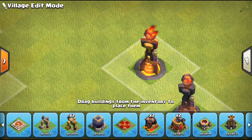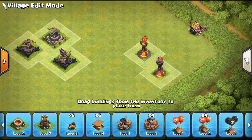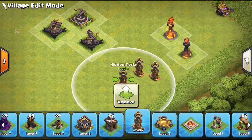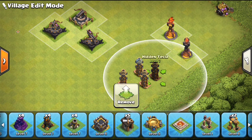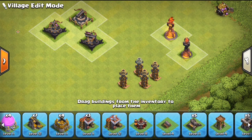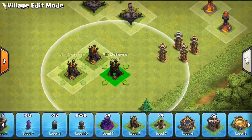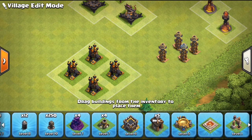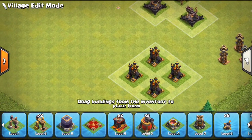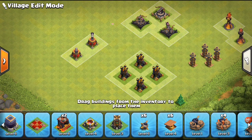The other defenses you can upgrade: traps can be completely maxed — they weigh nothing. These Teslas here haven't been upgraded yet, but you can take your Teslas to Level 8 at max Town Hall 10 and it will not weigh anything. Air defenses also weigh absolutely nothing, so you can bring those up to Level 8 as well. Air sweepers can also be upgraded to max without increasing the weight.